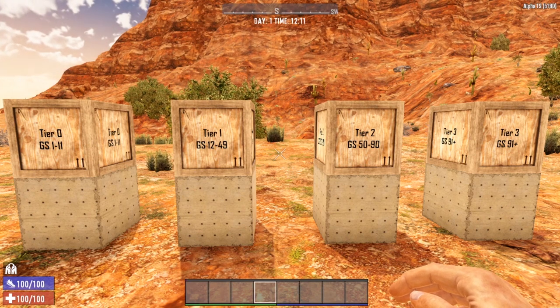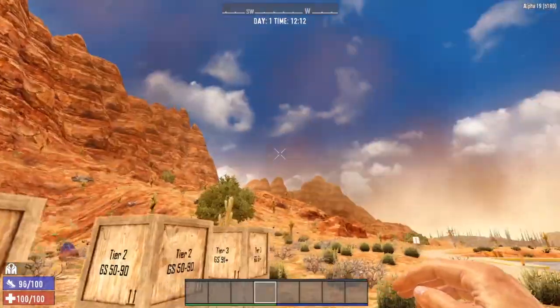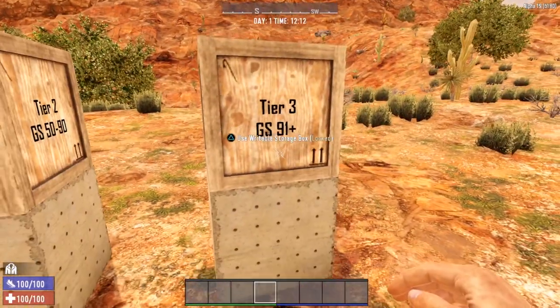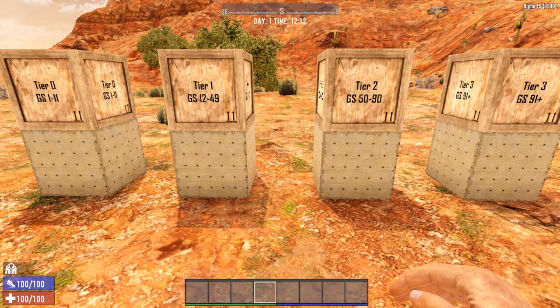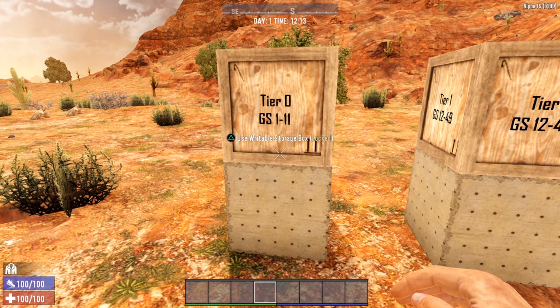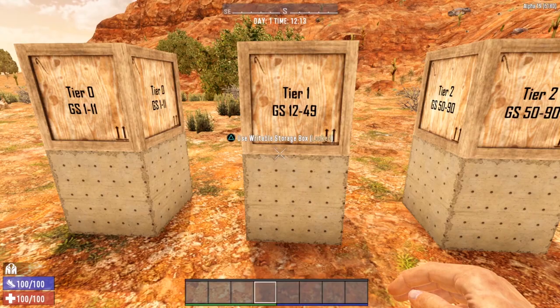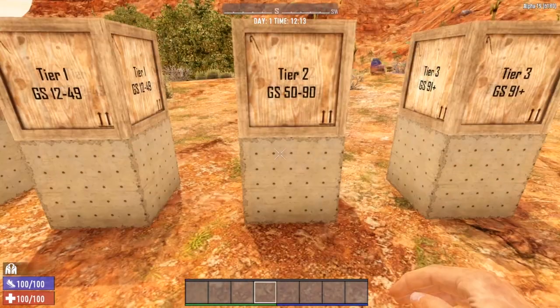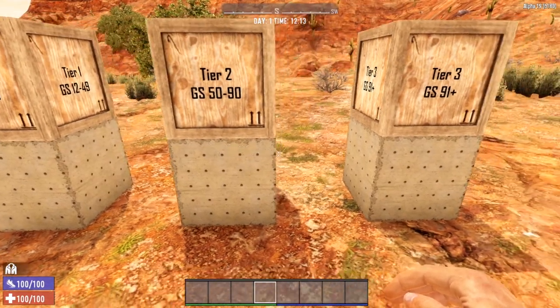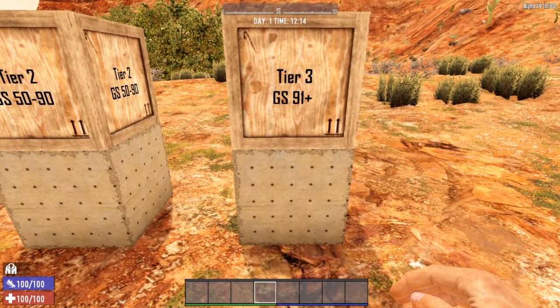The new Loot Progression System works in tiers, starting from Tier 0 and working all the way up to Tier 3. The tier system is tied directly to your game stage. So at Game Stage 1-11, you will be on Loot Progression Stage 0. At Game Stage 12-49, you are on Tier 1. On Game Stage 50-90, you'll be on Tier 2. And once you reach Game Stage 91, you will be on Loot Progression Tier 3.